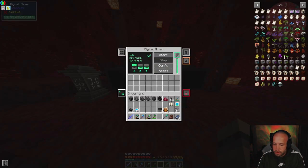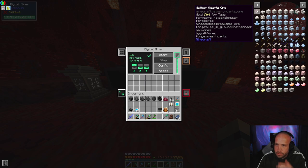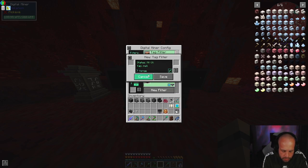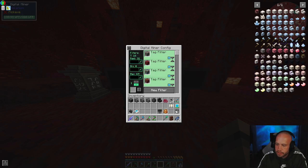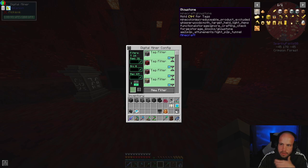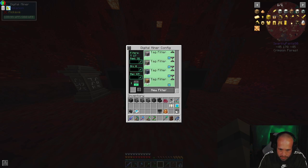We'll get the digi miner to look for quartz. That's forge quartz. Okay, forge solar force flash quartz - good. And then we want glowstone. That's this stuff - forge storage, close it. Okay, storage locked - glowstone. So we've got glowstone and we've got quartz set up.